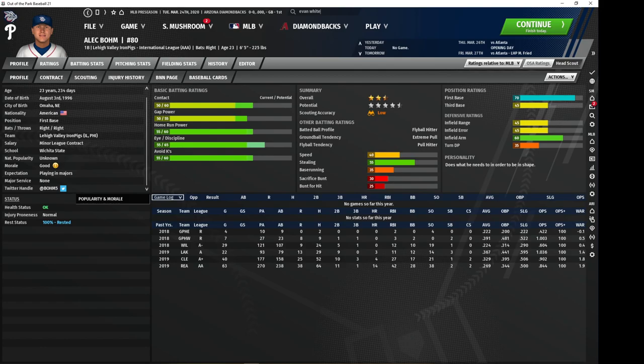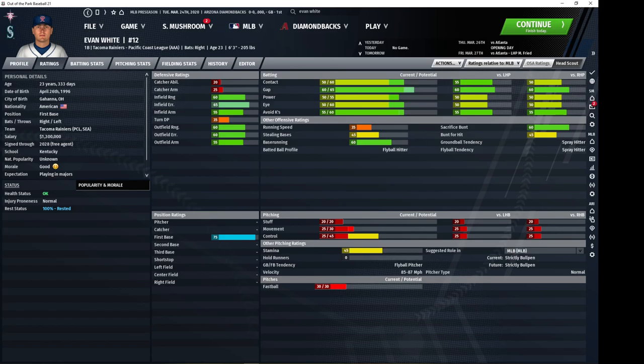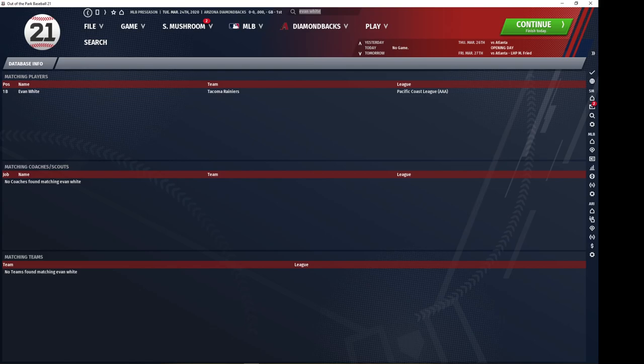Evan White of the Mariners is probably the most well-known value in this game. He's got a nice bat all around and famously has some of the best first base defense in the game. He's also got very nice outfield defense, and if he were right-handed he could probably train up nicely at third base as well. Overall you're looking at a very good first baseman or left fielder — he can probably play right as well. Evan White, he's really good.